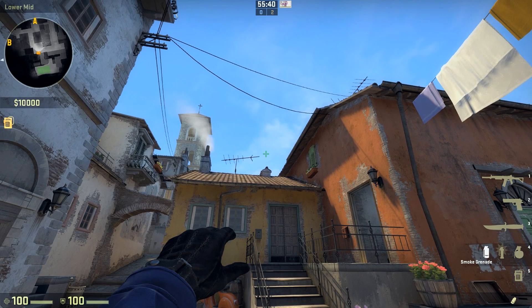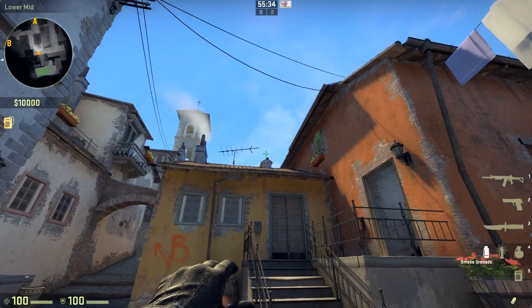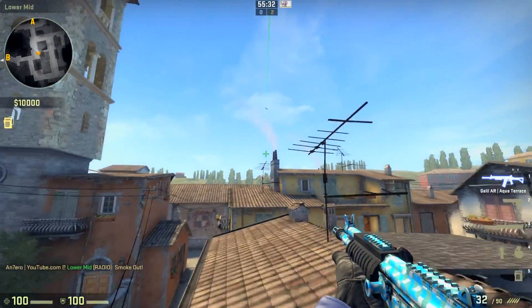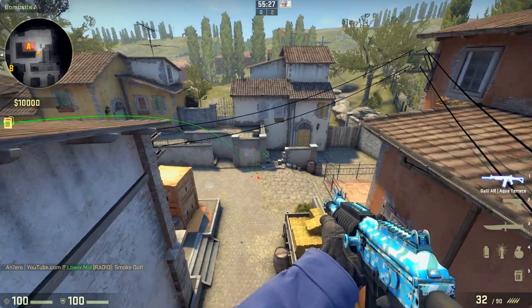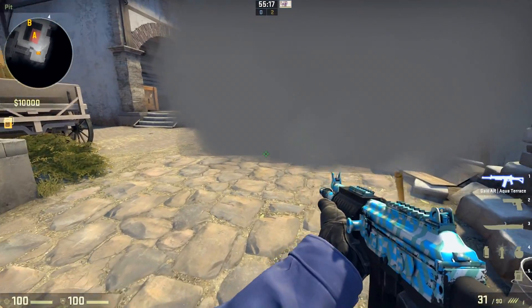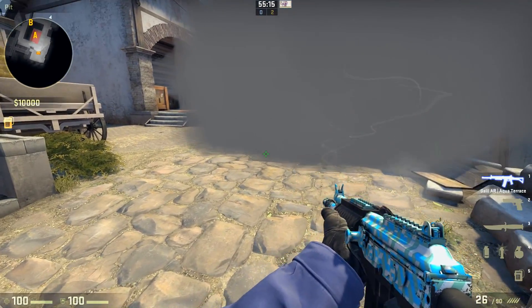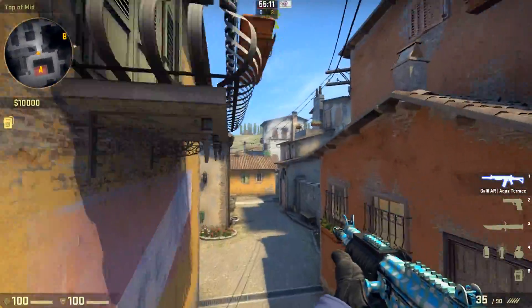I'm going to go a little bit to the left, a little bit up, and throw until it hits that spot. This time it went a little bit more to this place, but it doesn't matter — it's a good way to block the guy on pit completely.